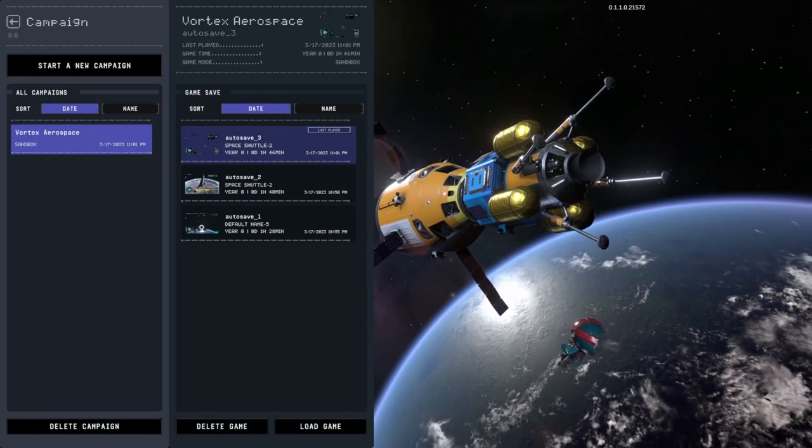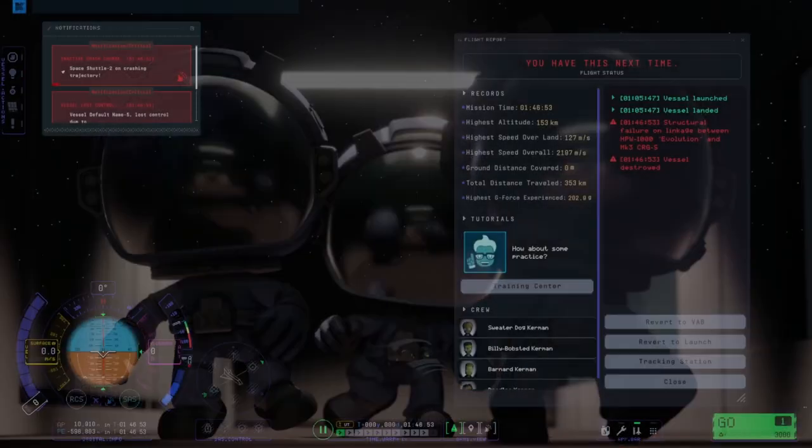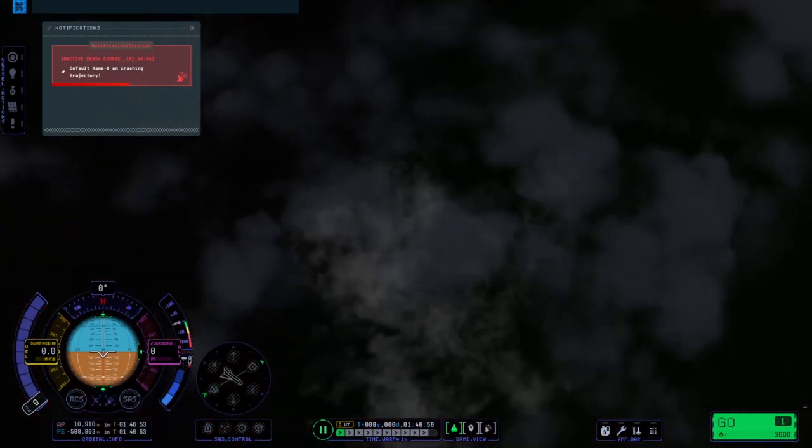Hello everybody and welcome back to another video. Today is the long-awaited building a space station using real-world rockets such as the Falcon 9, Starship, and the N1, which never made it to orbit. There's a good piece of potentials.